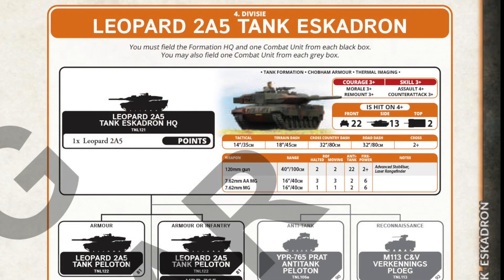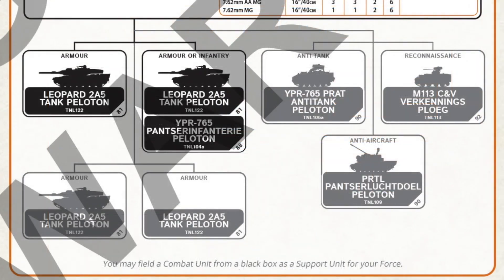Leopard 2A5 is the top of the tree for Western tanks — AT-22 gun, 22 front armour, and all the fruit when it comes to optics and fire control. But this all comes at a cost. A platoon of four Leopard 2A5s is well north of 60 points. Possibly that's why the second compulsory platoon in this formation can be swapped out for mechanised infantry — otherwise you couldn't field even a minimum tank company in a 100 or 110 point game.